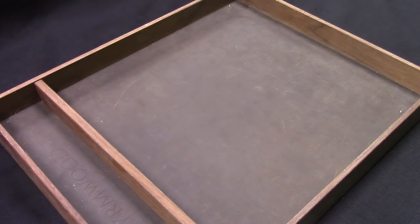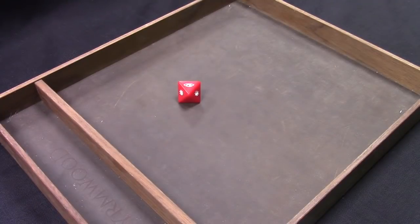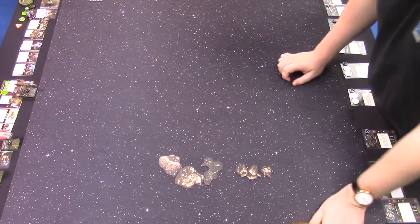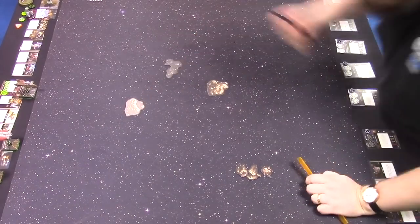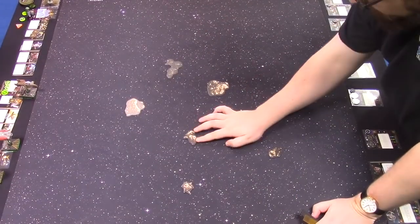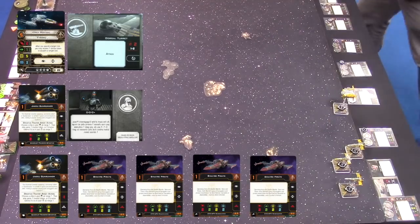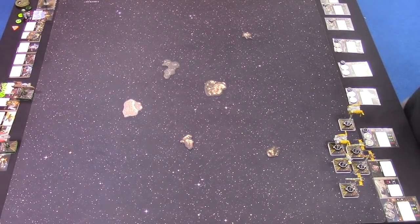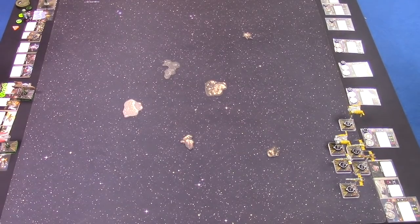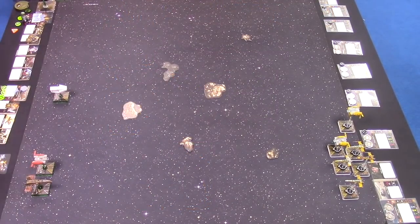Both players are at 200 points. Colm wins initiative and takes hits. He places the first rock — a big one — followed by his next obstacle. Will places his, calling it his 'torpedo of death,' and finally the pièce de résistance. Drea deploys first.